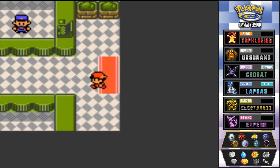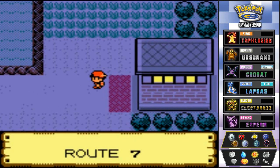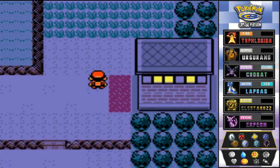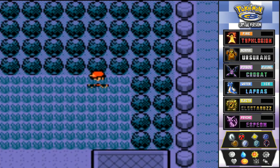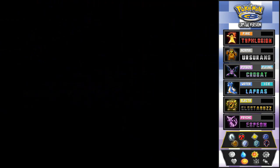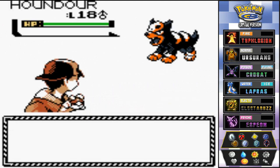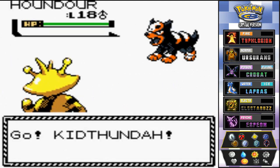A cool thing about Route 7 at night is that you can actually find two rare Pokémon that you probably want. Like this guy — oh yes, it's been a while since I've seen you, Houndour!